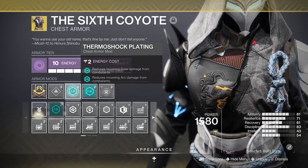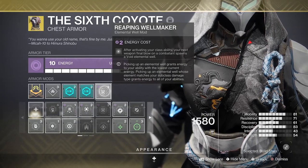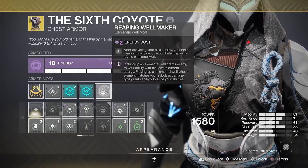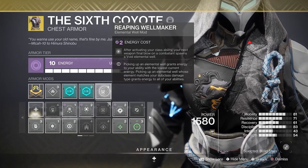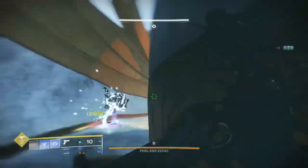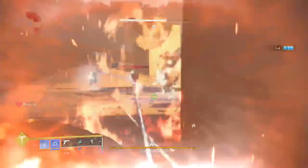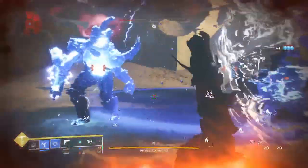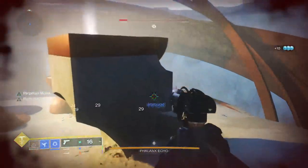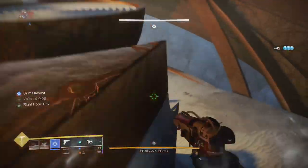We are also using Thermoshock Plating to give a little bit of resistance amongst all the damage. We're using a void affinity armor piece with Reaping Well Maker — after activating our dodge ability, our next weapon final blow gives us a void elemental well. We use that well with Well of Tenacity — picking up this void elemental well reduces the damage you take from combatants for a short period. It's a five second window but you're always dodging and always shooting, so you're always getting that extra resilience.